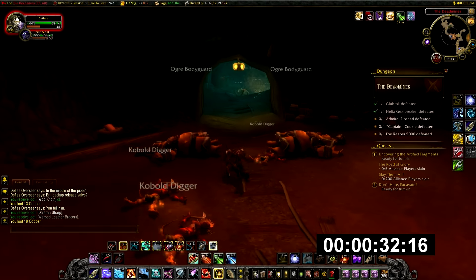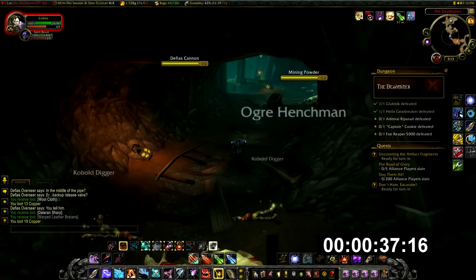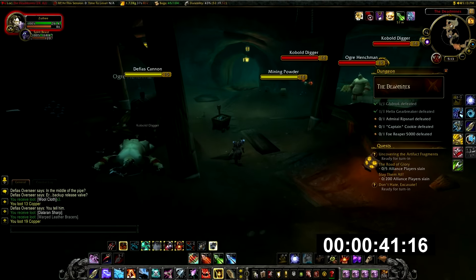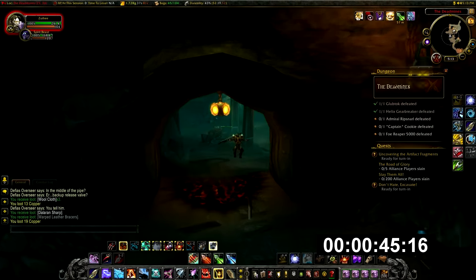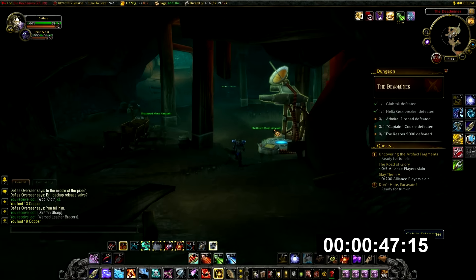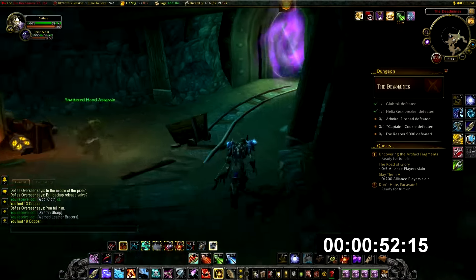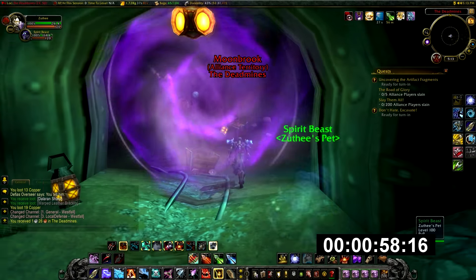With that out of the way, here are some statistics. The gloves sell for a global median price of 7,000 gold and the leggings sell for a global median price of 4,000 gold. I'm using global median rather than global average since median prices are better for twink items, transmog items, and pets. I got these prices using the Undermine Journal addon, which shows global median, global average, and other price data in-game — I'll leave a link in the description.